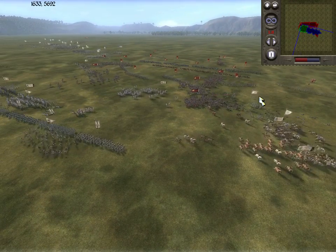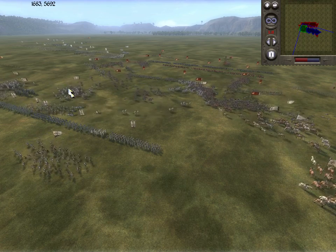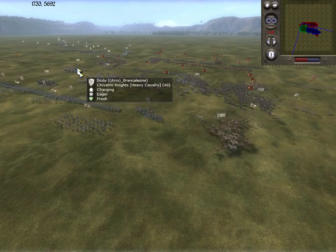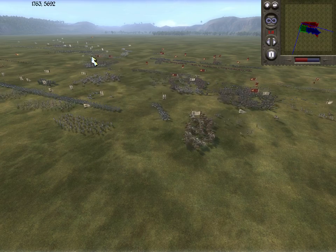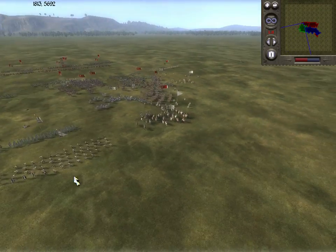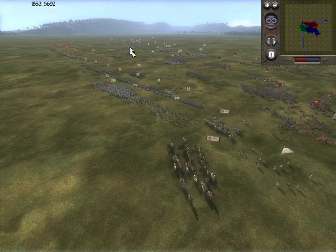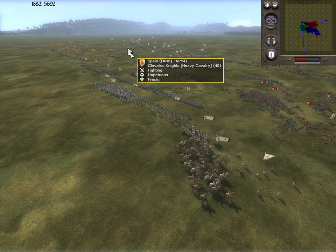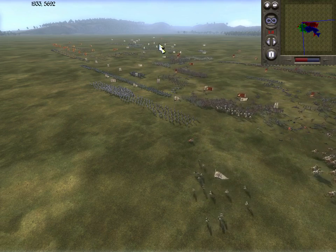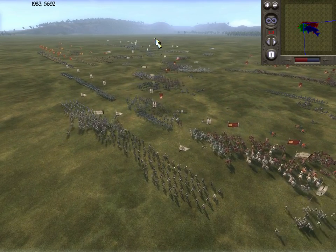Bapo has taken the initiative here. As you can see, the Sergeant Spearman routed fairly quickly. He's got to be wary of counter-charges from these chivalric knights. Bapo has absolutely gone into Branca Leone like armor. You can see Bobby's starting to engage with Spain. There are crossbowmen behind Bobby's army — that's not so great for Bobby.